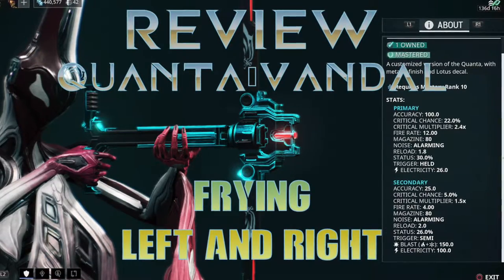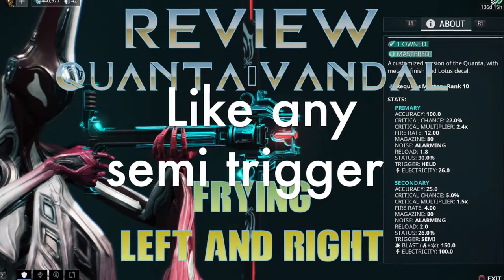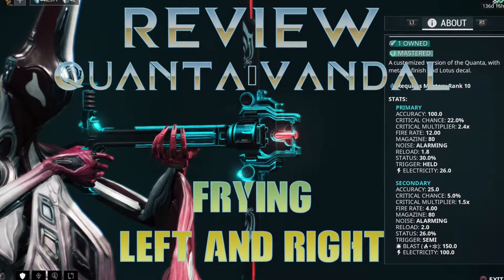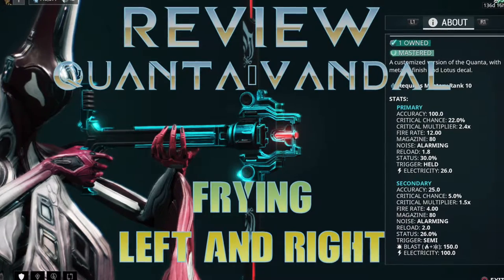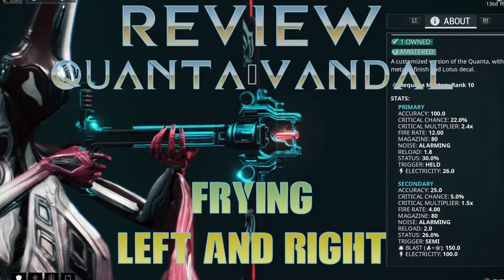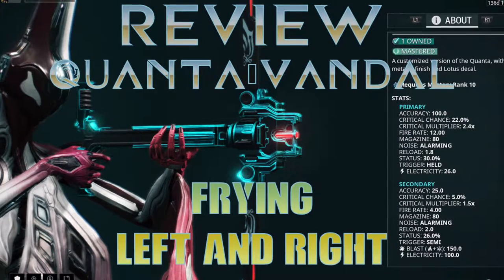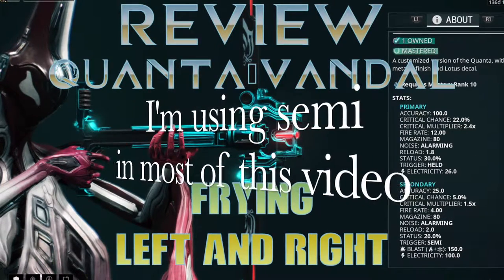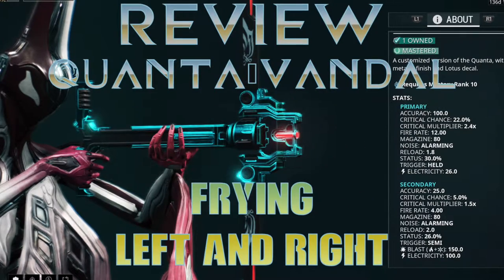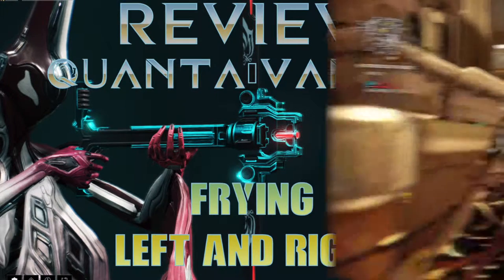The secondary fire mode is when you push the trigger and release it. It doesn't have the best stats, but let's go through it. It has a critical hit chance of 5% and a status chance of 26%, so I guess that's decent. It also has Blast and Electricity, so you can really experiment with a build if you build for the secondary.